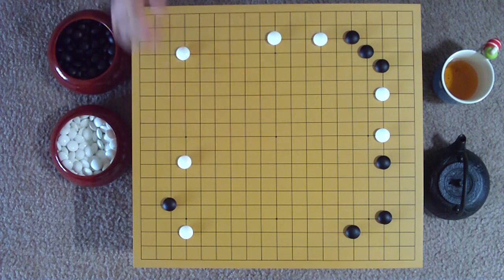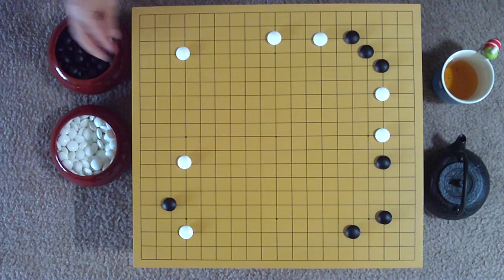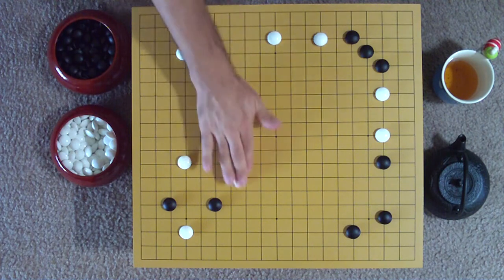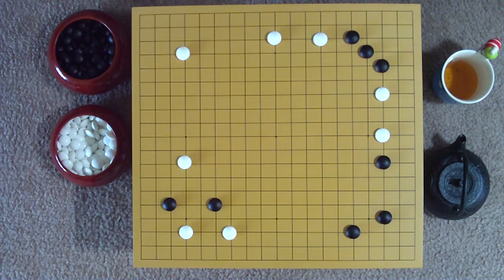Black makes a 2-point leap outward toward the center, escaping and putting more pressure on the star point below. White chooses to make a solid 2-point jump along the third line, strengthening his hold on the corner.